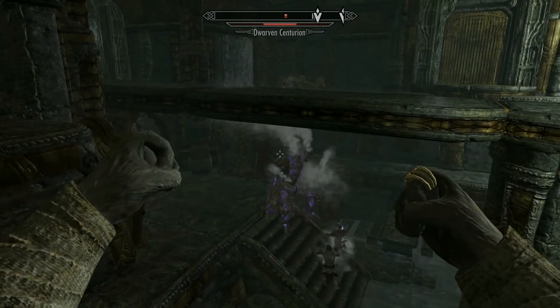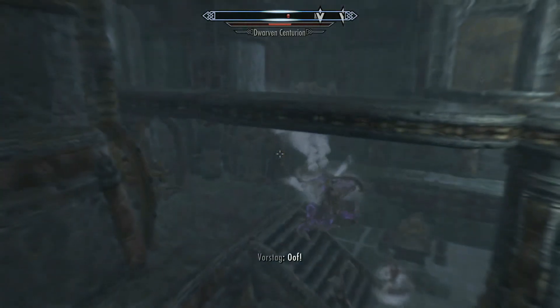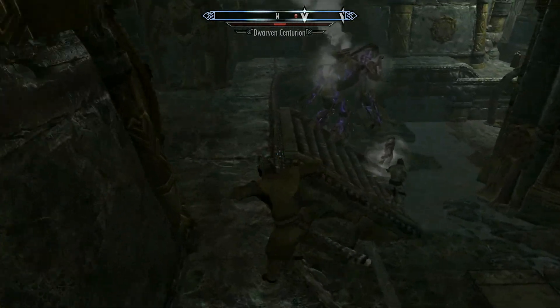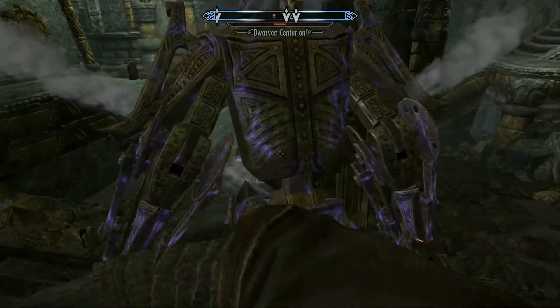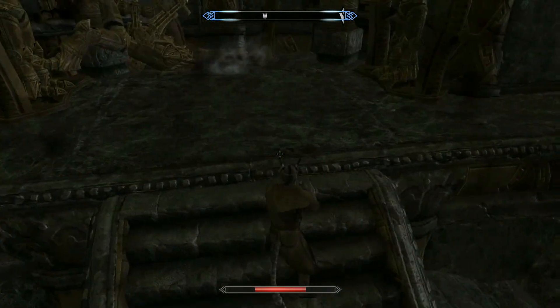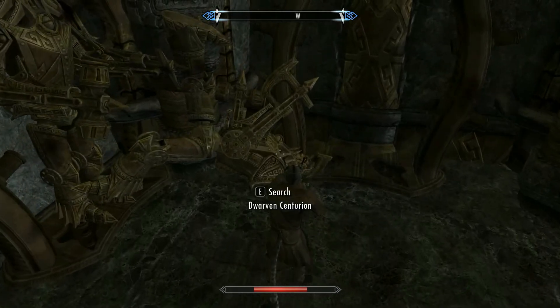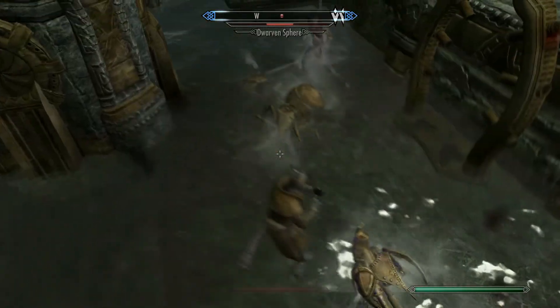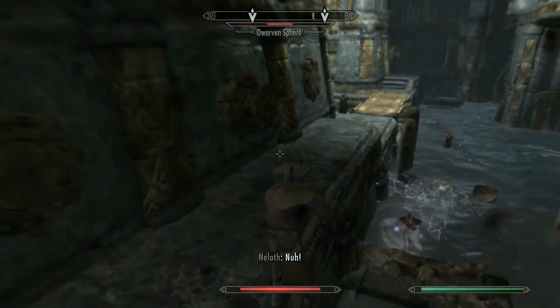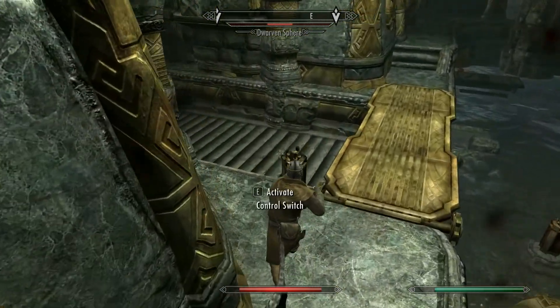If you recall, in around episode 6 of the Skyrim level 1 run, we took down the forge master. So basic centurions at this point do not cause me too much worry. I even take a hit and do a double take to check I'm still alive, but I survive. However, spheres seem to do almost as much damage as the centurions, and they're a lot faster with more of them around, so I leave them to the others.